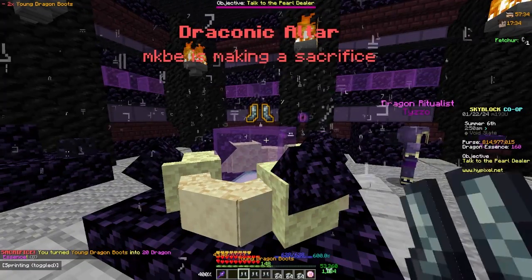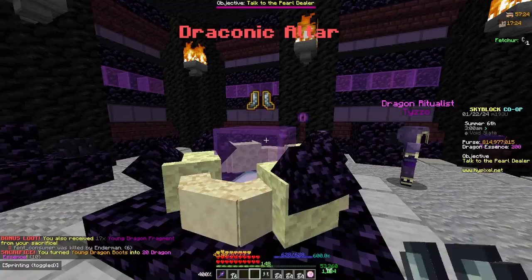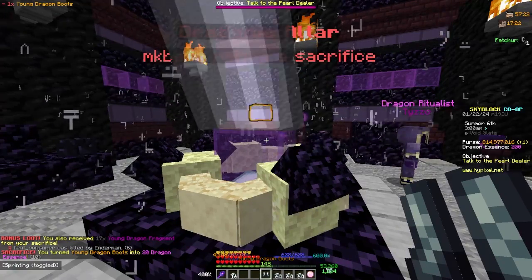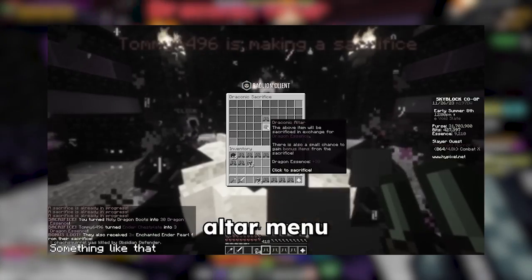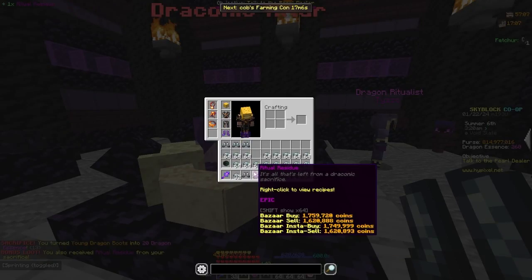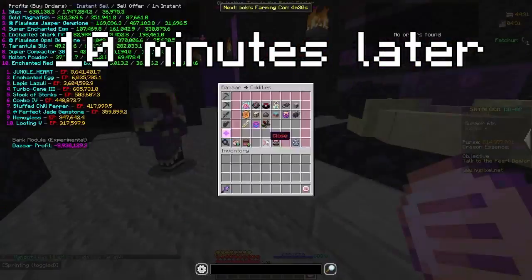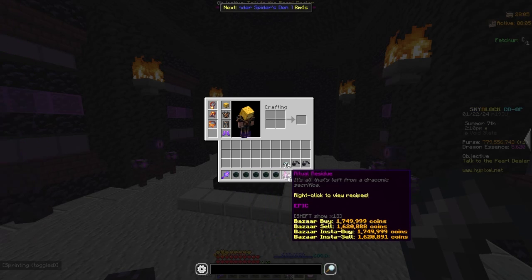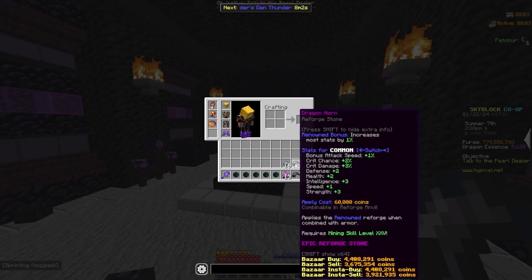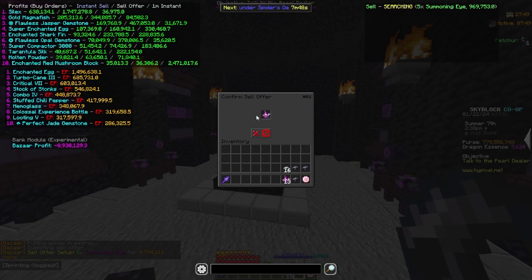If you want to make the most money, you can also have another player doing this with you. There's currently a bug if you have more than one player and you keep on sacrificing — you can stack it. I'll be showing a video on the screen right now. Looks like we got our first ritual residue — that's 1.8 mil alone. I just finished sacrificing all the fragments, and this is what we're left with: 5 summoning eyes, 13 ritual residue, and 3 dragon horns.